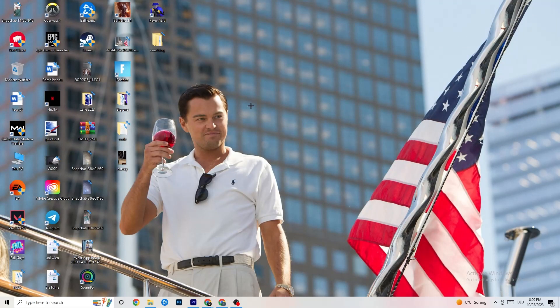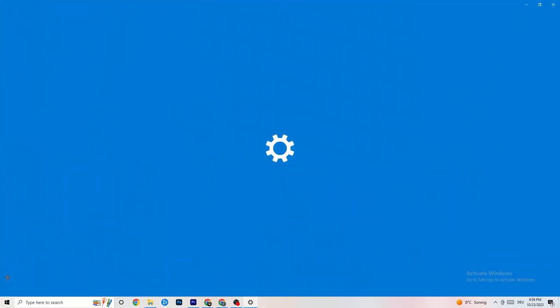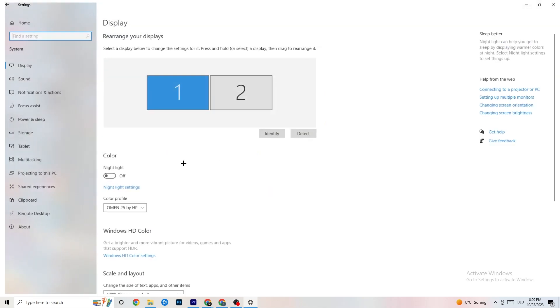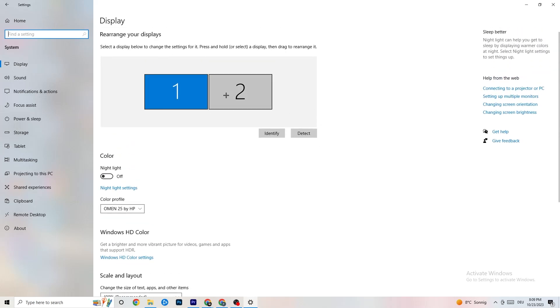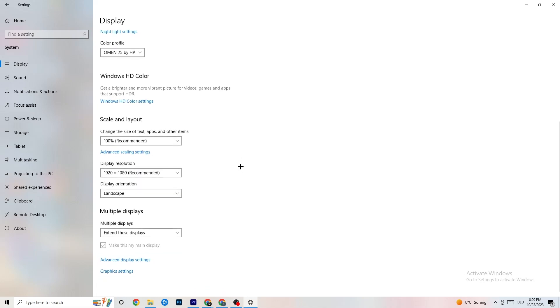Now navigate to the bottom-left corner and open Windows Settings, then click on 'System'. Identify your main monitor, then change the scale to 100% as recommended. The display resolution should be the same as your in-game resolution — this helps decrease crashing issues.